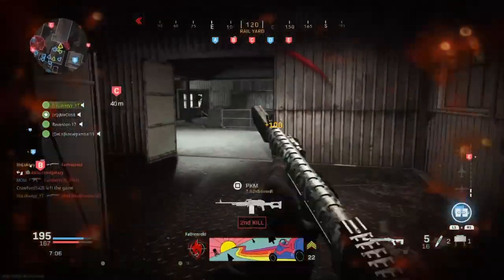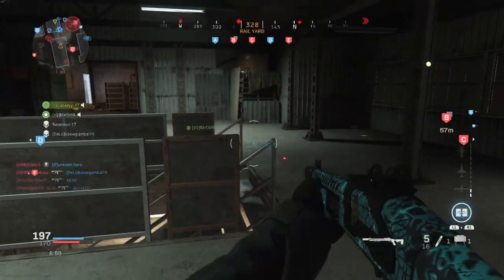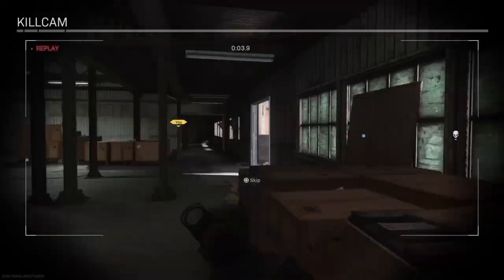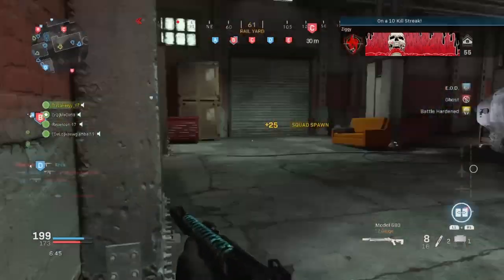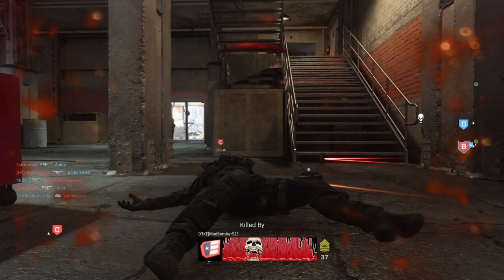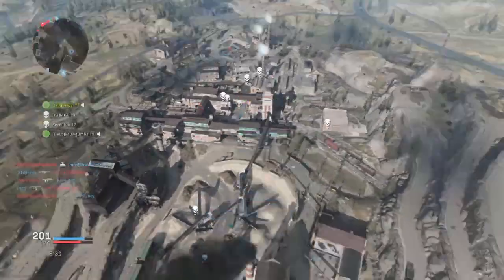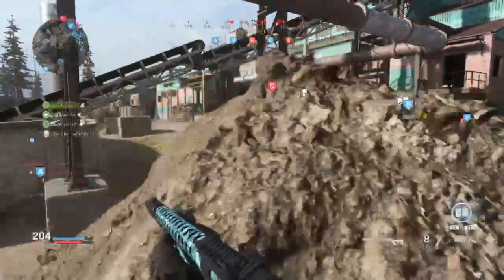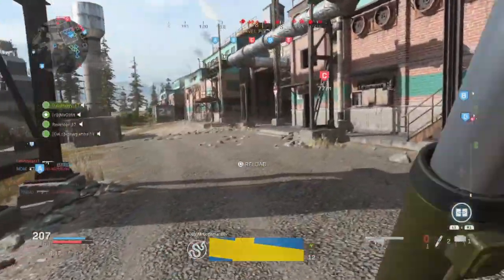For point blank kills, I recommend going into close-quarter combat places — go into buildings. My favorite thing to do is play Ground War on this map and head into the middle. One big tip: stick a tactical insertion up at the top where all the enemies usually are. A lot of people don't even notice it's there, so I placed mine up there, spawned, got killed, then respawned right next to enemies and killed three people within seconds.